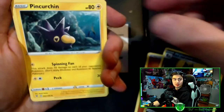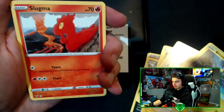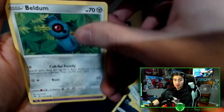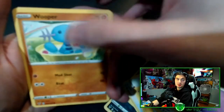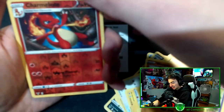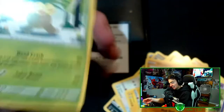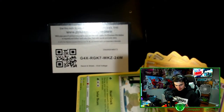We have energy, Litleo, Pineco, Loudred, Blitzle, Slugma, Abeldrum, Milcery, Wooper, reverse holo Charmeleon and an Exeggutor. The reverse holo Charmeleon I will take — that is a good pull. I did not have any of the starters as a reverse holo. That's a W.